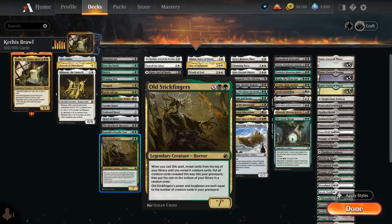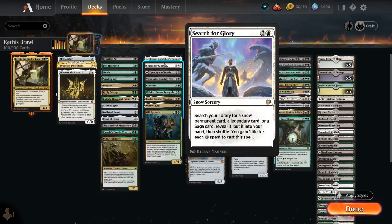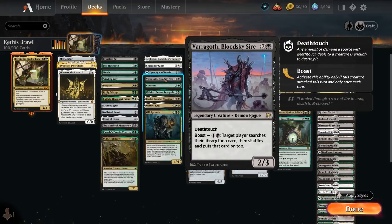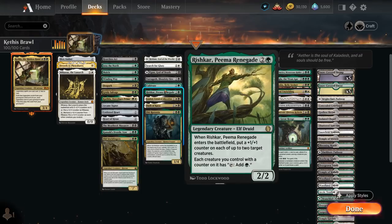At 3 mana there's Redan which can punish expensive non-creature spells and be played as a Protector Shield. Search for Glory can find any legendary card and gain life if we control snow lands. Egon God of Death can also be played as Throne of Death for one mana — a legendary artifact that mills the top card of our library each turn, helping fill the graveyard for Kethys. Varragoth can tutor up any card to the top of our library if we manage to boast. Black Cultivate provides additional ramp, and Rishkar makes more mana by putting +1/+1 counters on creatures so each creature with a counter can tap for green mana.